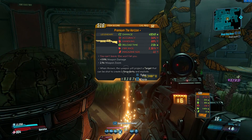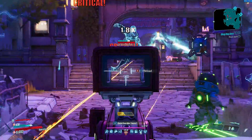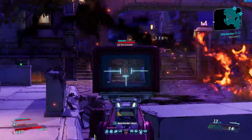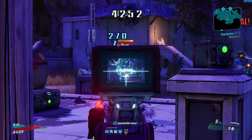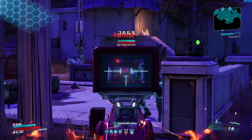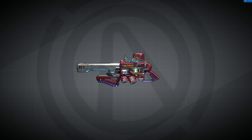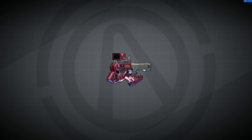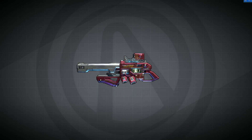The Horizon is a Tediore shotgun that has the unique ability that when thrown, will essentially turn into a portable target that will home in on the enemy and explode. You can also shoot that portable target to create a singularity that will suck enemies in and explode as well, making this a pretty weird gun to say the least. The red flavour text for this weapon is 'You Can't Leave, She Won't Let You', which alongside the name of the weapon is a reference to the sci-fi horror movie Event Horizon. Additionally, the weapon also offers boosted weapon damage and also comes with a weapon zoom.